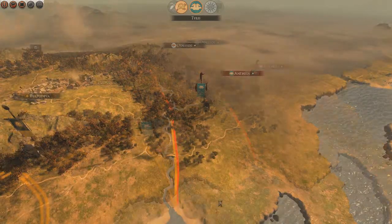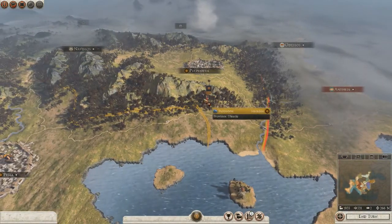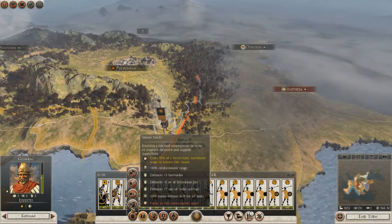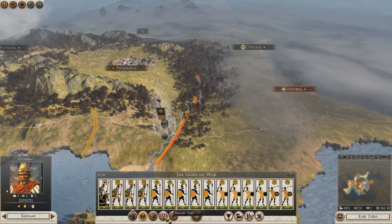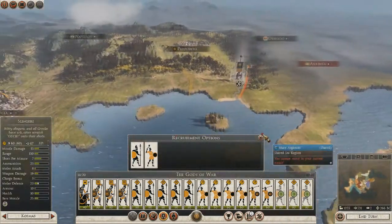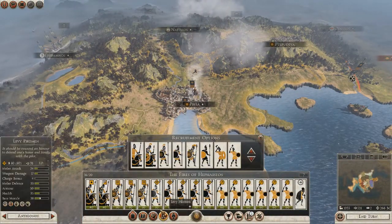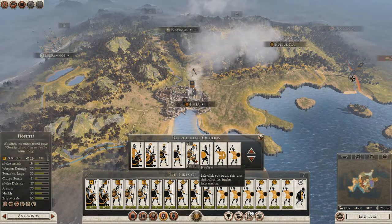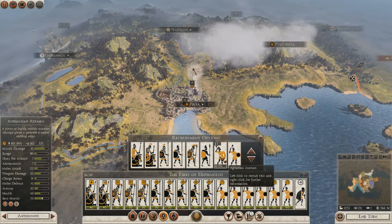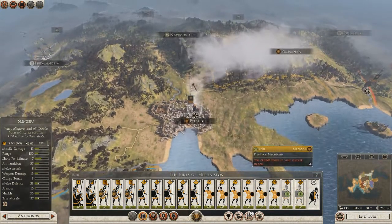Another game that I play that gets real performance is Total War: Rome 2. That game came out last year in September. I get, on medium settings — because I let NVIDIA GeForce Experience do all my optimizations for my GPU, so it does all the settings it wants for best performance — about 60 frames at 1080p on medium settings.